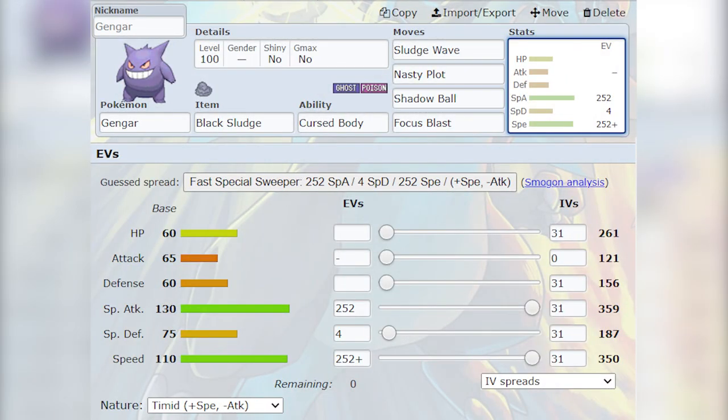I've got a Gengar in the current Underused tier who's just a great wallbreaker — lots of special attack, a speed stat that's hard to contest, and an awesome movepool taking advantage of its unique Poison/Ghost typing.